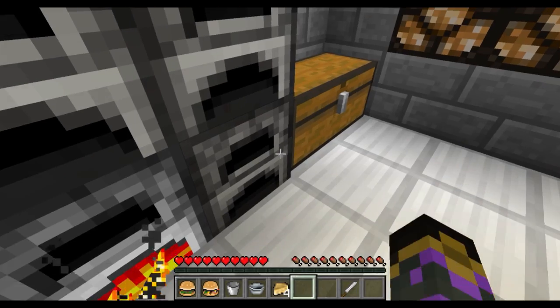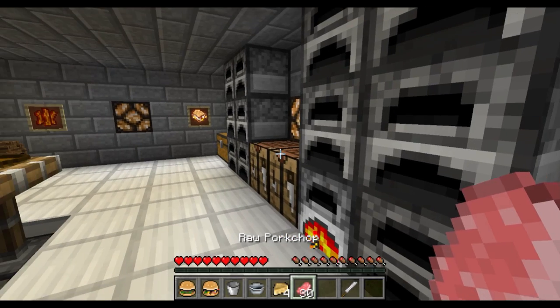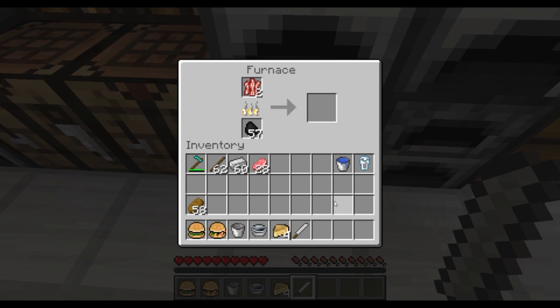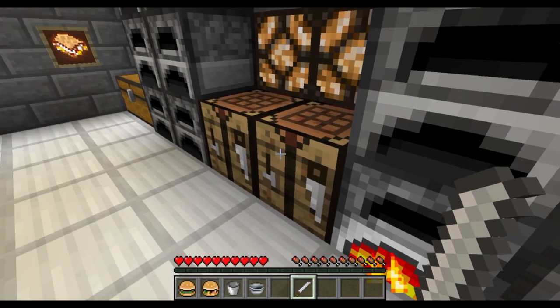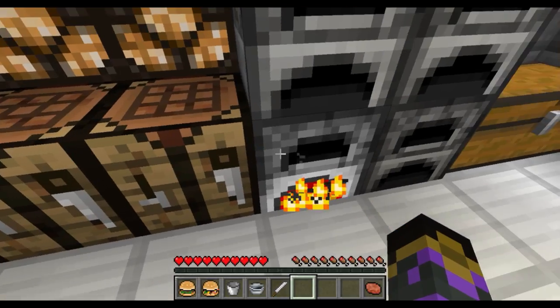So now that we have the cheese out the way, the next thing we're going to need is bacon. Bacon is simple - you just need some raw pork chops and a kitchen knife, and from that you get raw bacon. The next thing we need is the actual hamburger meat. For hamburger meat you need raw beef instead of raw pork - put the kitchen knife in there and you get some raw hamburger meat. So we cook that up and wait for that to cook.